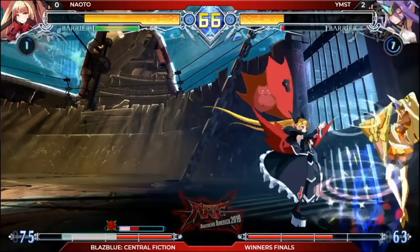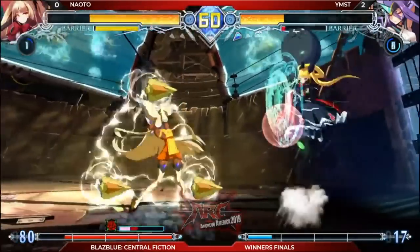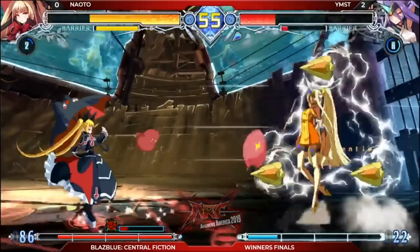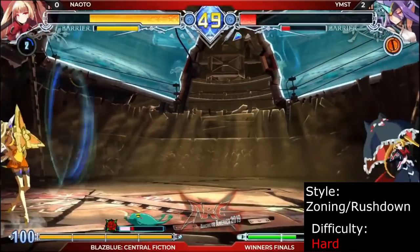Rachel is a setup zoning character who controls the neutral by placing lightning rods and frogs on the screen. Using wind, she has complete control over the placement of her traps and projectiles. She's not limited to strong zoning, however — Rachel actually has strong offense thanks to her instant wind overheads and coffin setup damage. Rachel is recommended for players who love setting up traps and enjoy both zoning and rushdown.